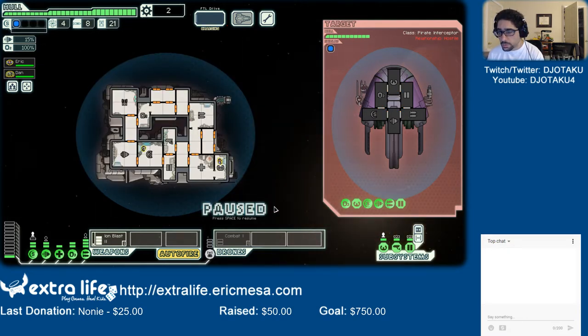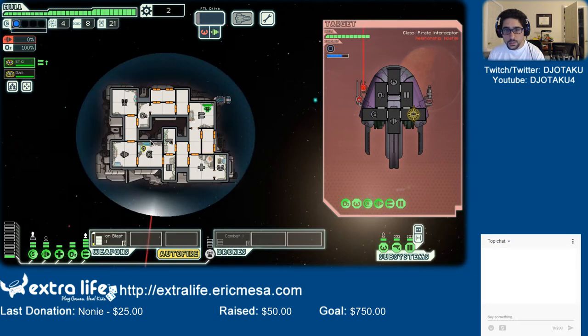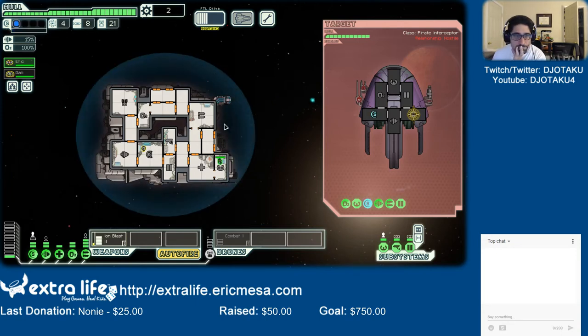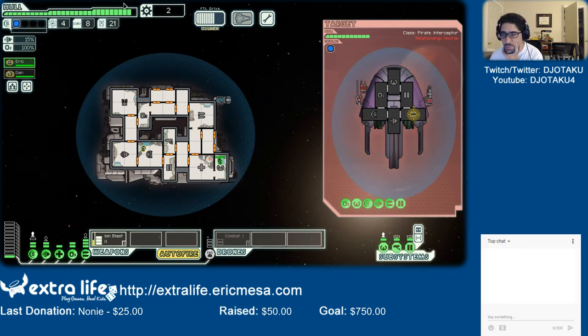To the exit we go. Zoltan controlled — hail Zoltan! Just take the most direct route. Bribes are welcome — bye! Repair the charging system — hooray! We have lots of money. I'll get a store because we are out of fuel. Let's fix our hull all the way — fuel, fuel, fuel, and go.